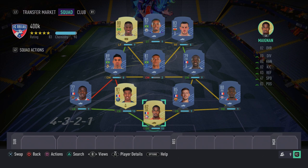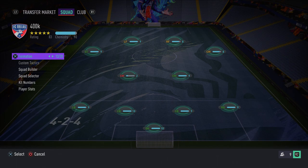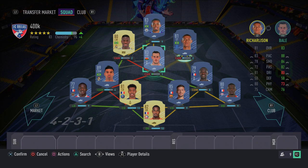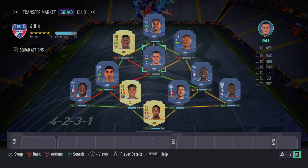Now let me show you the formation change to use in-game. Remember, the 4-3-2-1 is just for full chemistry. In-game you want to use the 4-2-3-1 formation — you'll start winning games left, right, and center. Set it up like this: Vinicius Jr left CAM, Jesus up top as striker, Richarlison as central CAM, Gareth Bale right CAM, Sissoko and Casemiro as the two CDMs, and the defense stays the same.